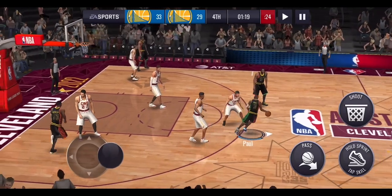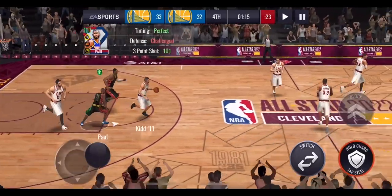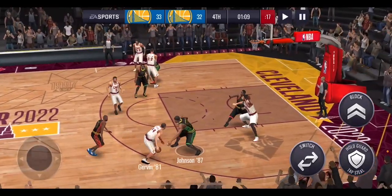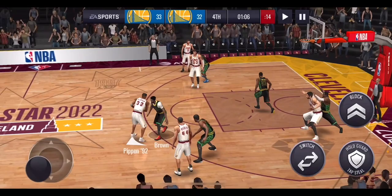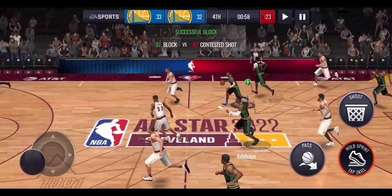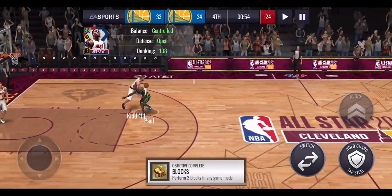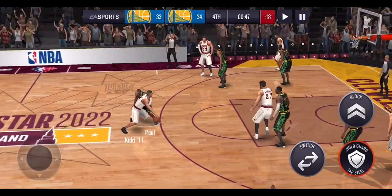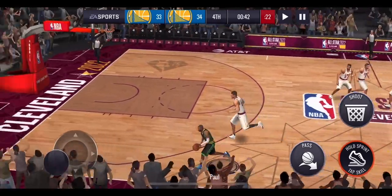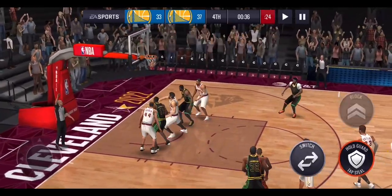We double-team Jason Kidd but Gobert sets the screen and they finish the layup — still a four-point lead. Chris Paul needs to knock down at least one three. Poole for three — he finishes it, cutting the lead to one! His three-point rating is up to 101. Kidd plays it to Griffin for the post shot, we get the block with Jalen Brown. Chris Paul picks up the ball, dishes to Bam Adebayo who finishes the dunk with 108 dunking — the 10 million coin squad finally takes the lead!